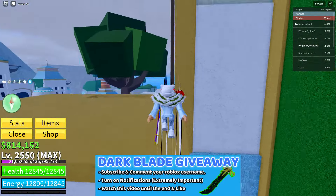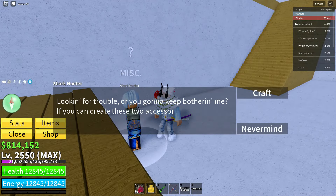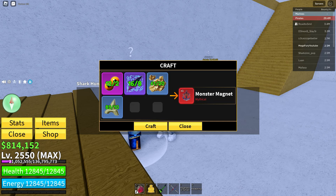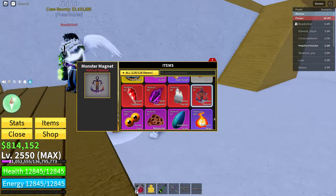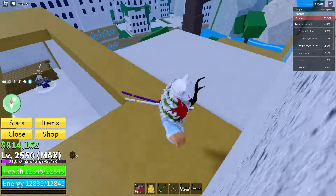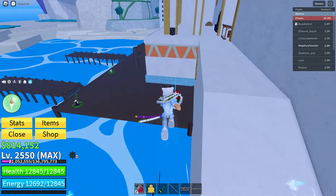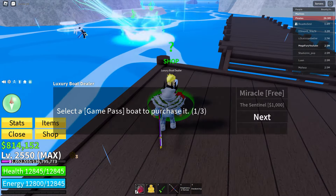First, once you are on Tiki Outpost, you need to go to the location where I am heading — pay close attention to the route I take so you don't get lost. When you get there, you will find an NPC. Talk to this NPC and buy the monster magnet, just like I did. If you don't have the necessary materials, you'll need to gather them by doing sea events. Sea events can be tricky but they're essential for getting the materials you need, so keep an eye out and collect as many as possible.